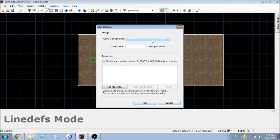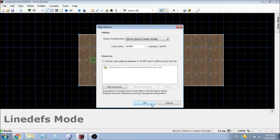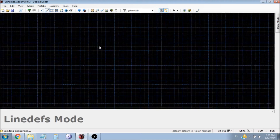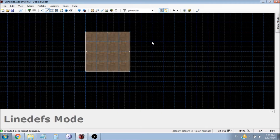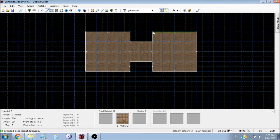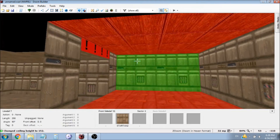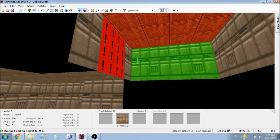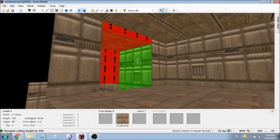Now I'm going to show you guys how to edit lifts in ZDoom, Doom in Hexen format. We're going to start by making two rooms again — first the room, then the lift, and then the second room. We're going to go into 3D mode and raise the second room all the way up. Be sure to raise the ceiling all the way up as well so the player can get out of the lift.